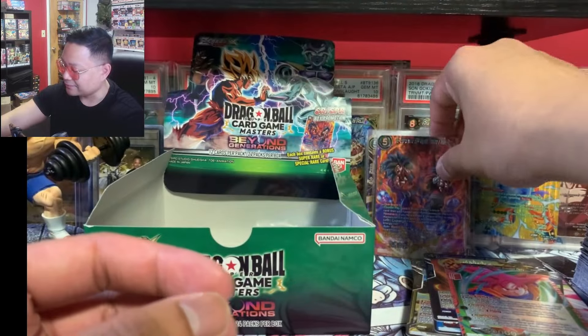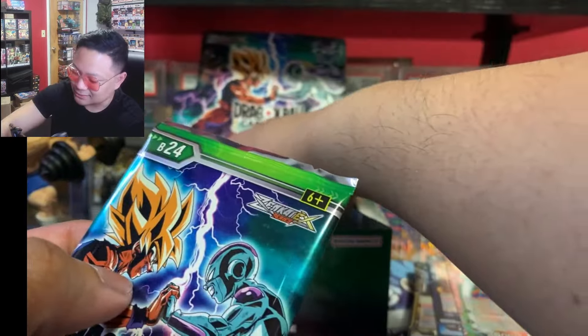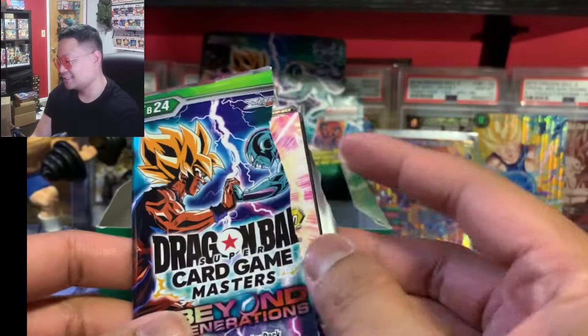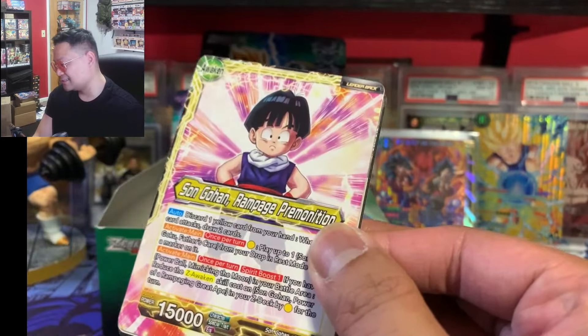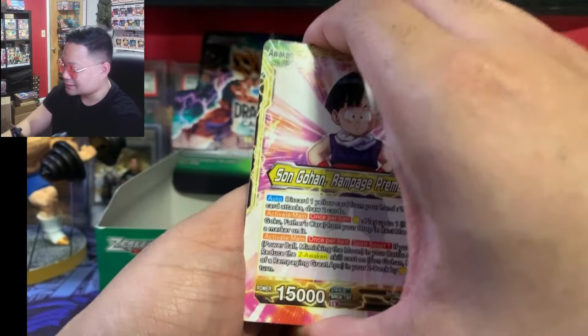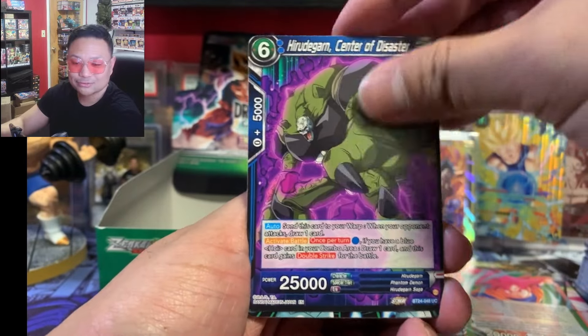Is it really that tough to pull? It looks like it — I think on TCG Player they go for like 20 to 30 dollars, so it must be that hard to pull. Let me know in the comments. We pulled our second SPR so I think that takes us out of contention for an SLR — but you just can never know.